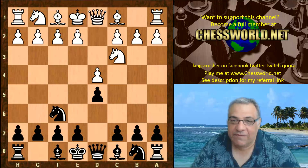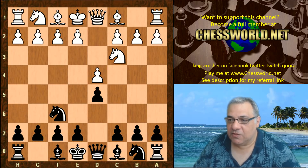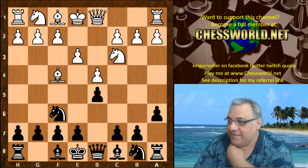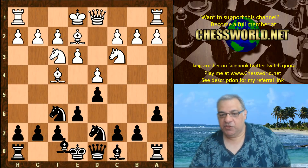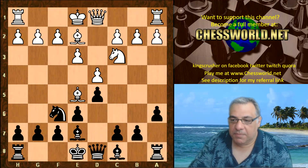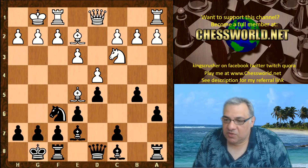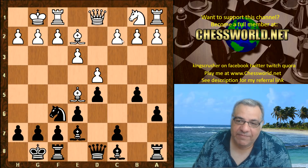We see Nc3, Nf6. The Veresov Attack is usually with Bishop g5, but here we see Bishop f4, which is quite a fun system. Bishop f4, black plays a6, e3, e6, Nf3, Nbd7, Be2, Be7, then white plays Ne5. Leela takes on e5, Bishop takes, both sides castle, b5. Black has the luxury of some extra pawn mobility here because the Nc3 is blocking the c-pawn, so white is actually losing a bit of the advantage of playing white by the next move — it's a sort of admission of a misplaced knight.